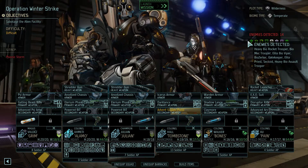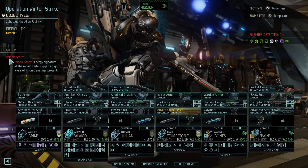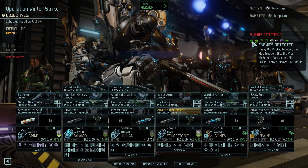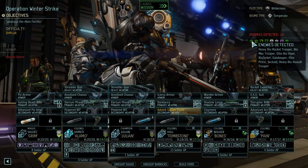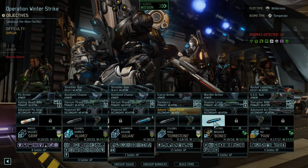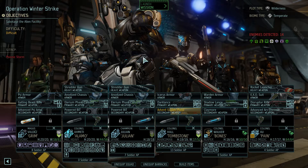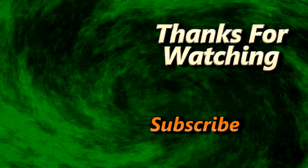That's Operation Winter Strike — gonna sabotage the alien facility. It's gonna be difficult, there are lots of psi enemies. We're coming up against heavy bio rocket trooper, bio mech trooper, elite bio viper, bio zerker, Gatekeeper, elite priest, Sectoid, heavy bio assault trooper. I think we'll stick with that. We're taking out Grim, Alamo, Julian, Tombstone, Bones, and Pain. Thanks for watching — I will see you next time.